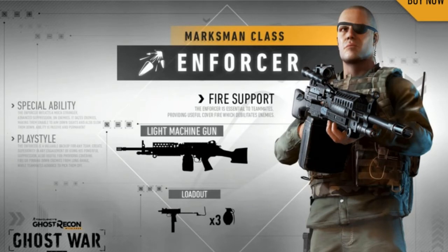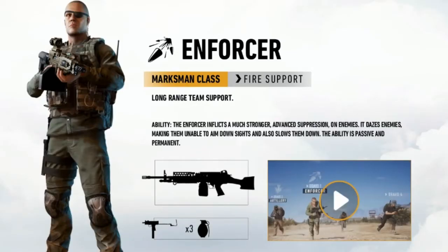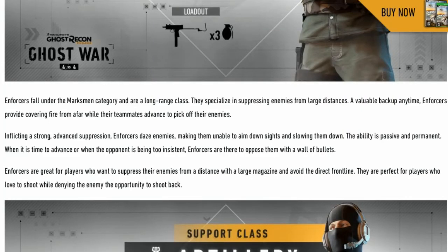The enforcer is under the marksman class. He's fire support, essential to teammates, providing useful fire at long range. The enforcer inflicts a much stronger advanced suppression on enemies, making them unable to aim down the sights and slowing them down. The ability is passive and permanent, so you can definitely get somebody suppressed so they can't see or shoot back effectively. The enforcer uses an LMG and applies advanced suppression which creates a powerful blur effect and removes crosshairs.